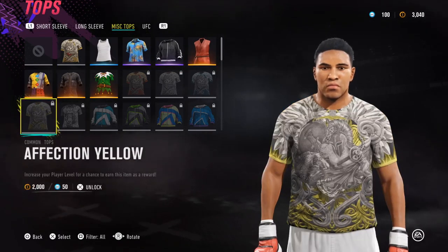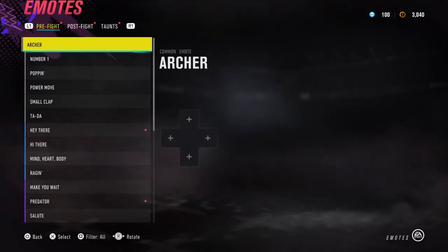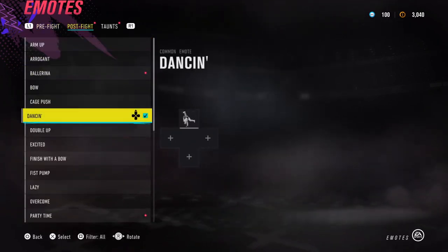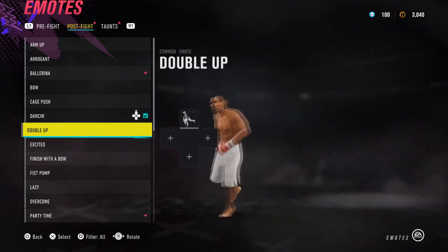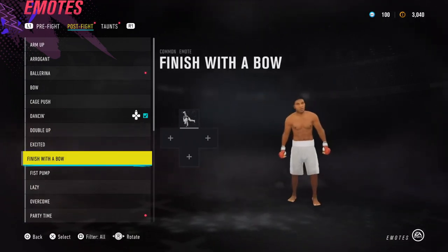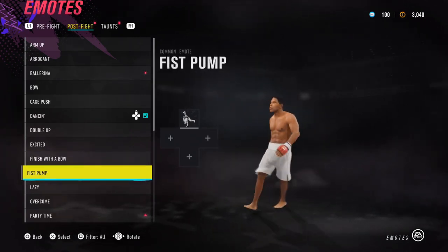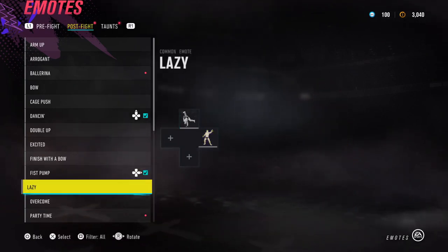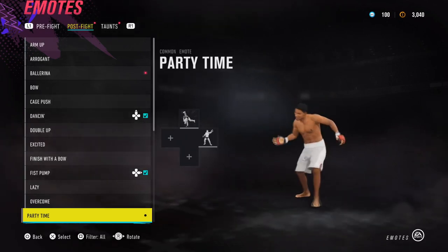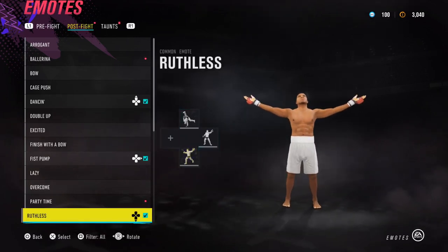I think that's about it. Let me have a quick look at emotes — importantly, I just want to change his post-fight emote. I've got dancing, which isn't really Ali's style. Let me try double up, bow... I can't remember what Ali's celebrations are like. That one looks alright — I'll give him that. Party time? No way. Roofless — yeah, roofless looks good.